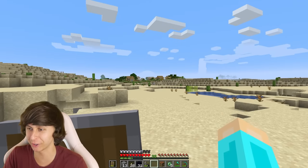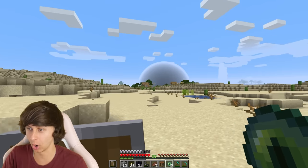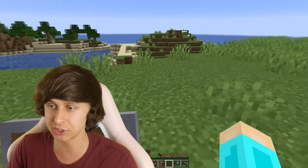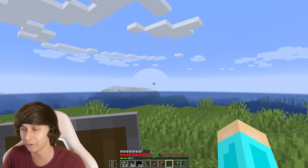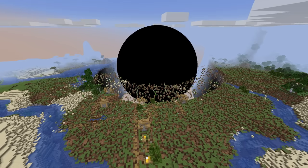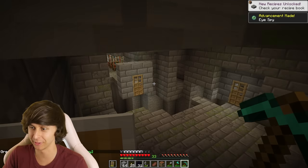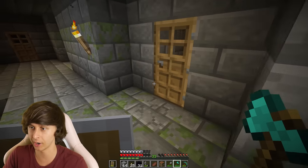Come on, furnace, cook faster — this black hole is gaining on me. The black hole got here really fast, we've got to keep moving. I think I found the fortress and it's somewhere on this island, so we're going to start digging down until we find it. The black hole is making its way closer and it's already destroying a village I just passed. There's the fortress — sweet, now we just have to find the portal.